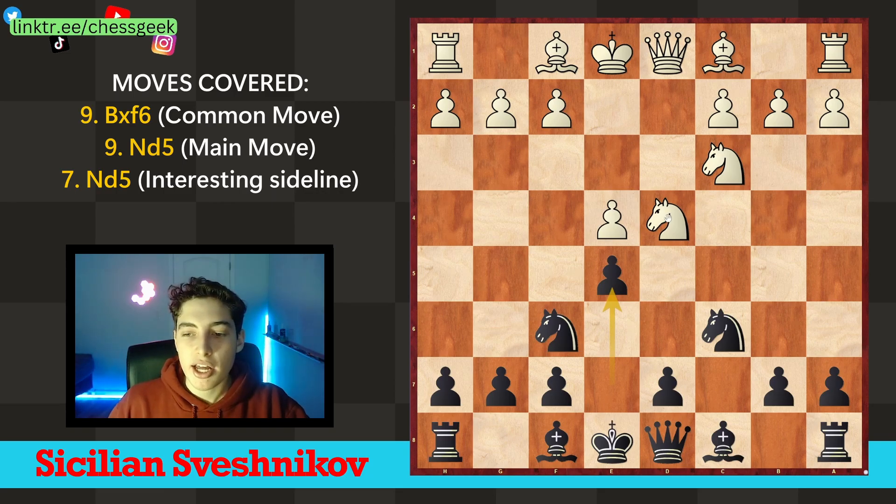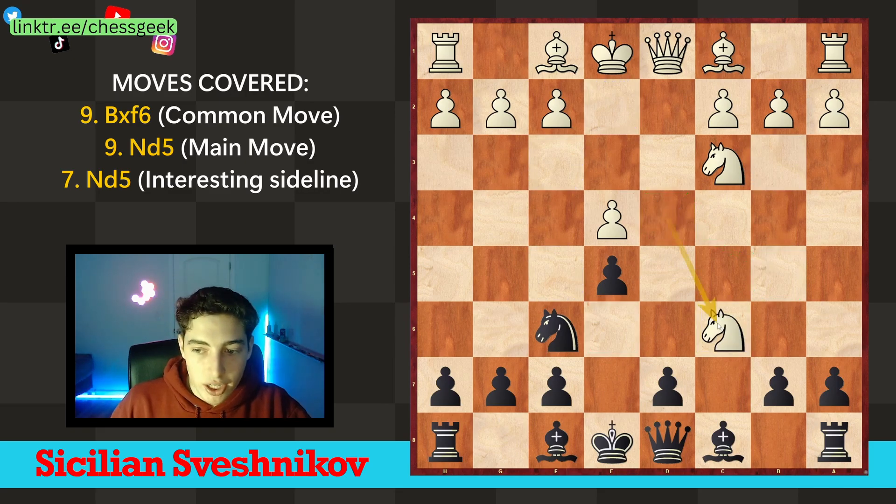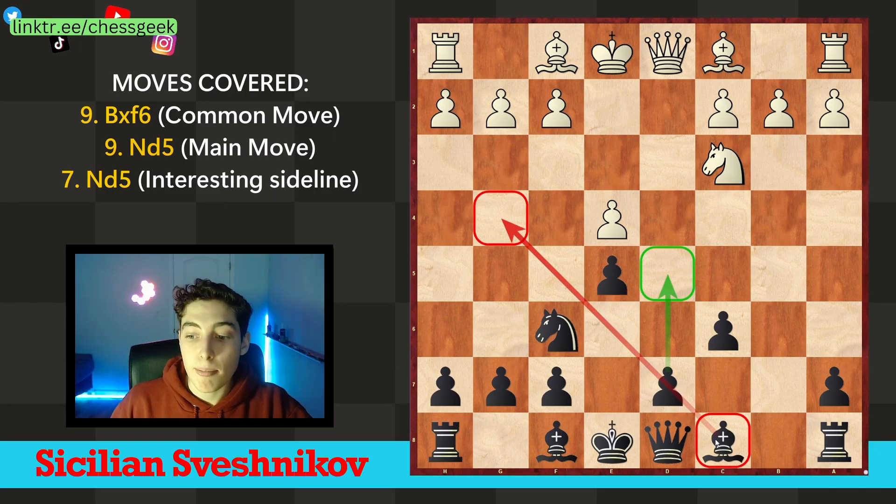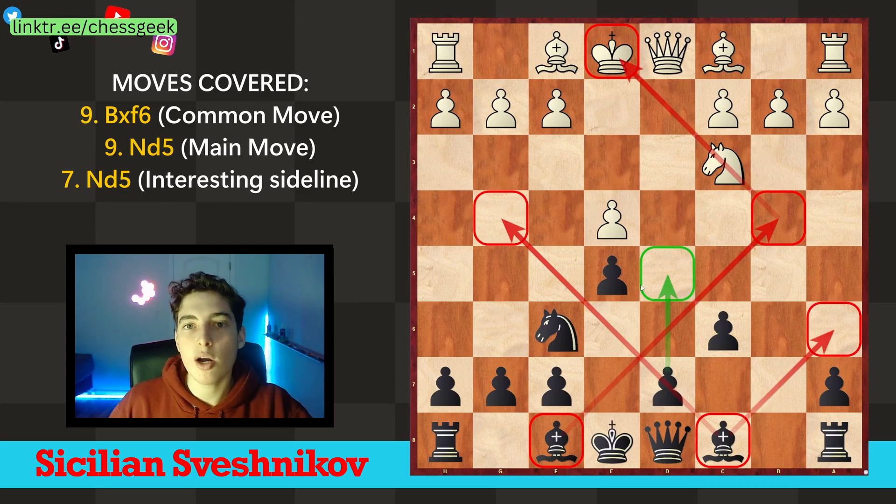The knight has to make a decision — it really only has one viable option which is b5, but let's quickly explore the other ones which are not too good. If they take our knight, we take and very quickly play d5 to gain space. We also have access through this diagonal, and in some cases this bishop can come to b4 to pin the knight. We're going to immediately take over the center with d5. This is great.